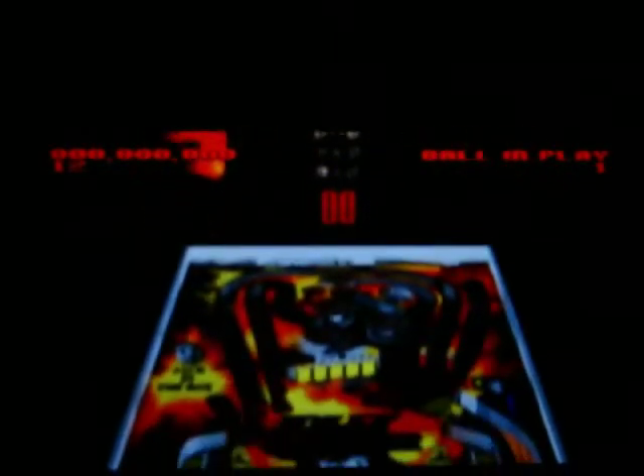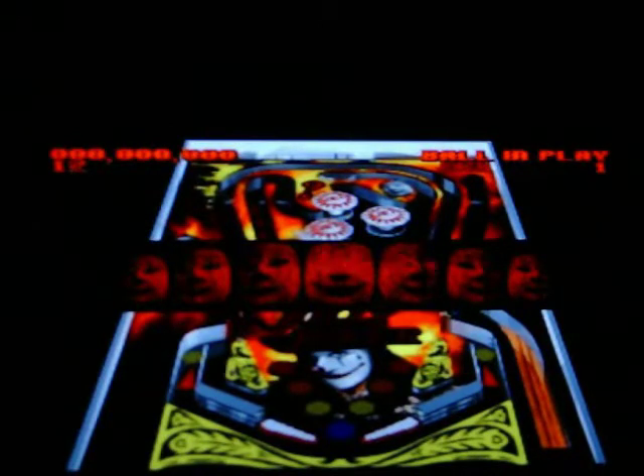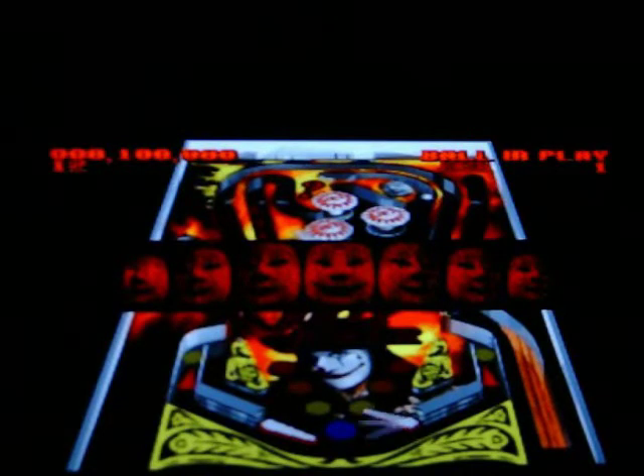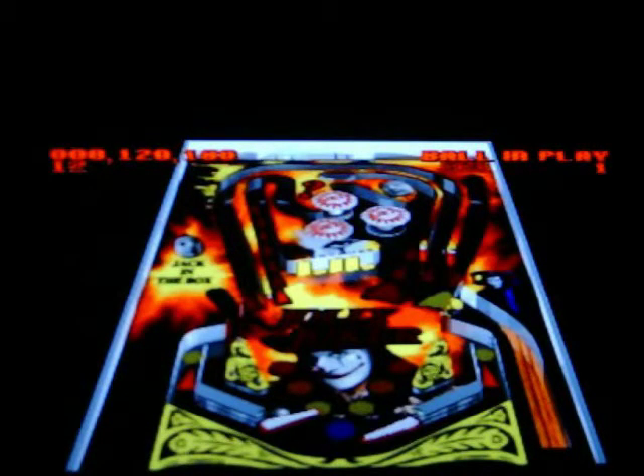This is kind of one of those funny pinball games that back in the day they thought, let's do like real pictures with 2D style like 3D graphics, and they're alright. They show their age, they're not very exciting. For this game it's quite simple — on your Super Nintendo controller the top left button controls the left bumper and the right top button controls the right bumper. So it's rather simple controls for a simple game.